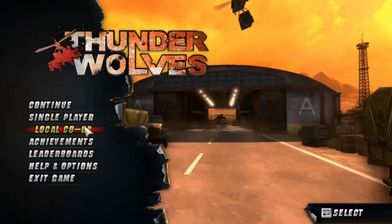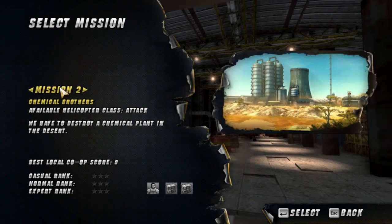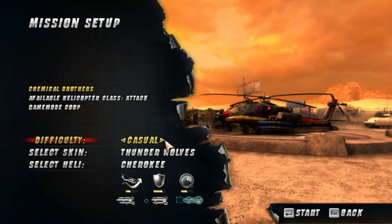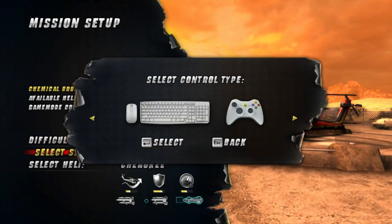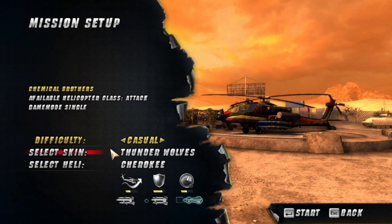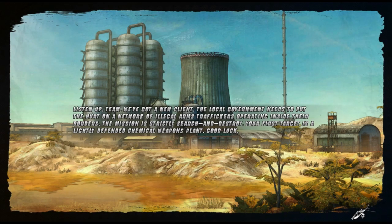Of course you have a tutorial to go through. We're not gonna do that. Let's just continue the game and start on Mission 2, which is the actual first mission of the game. I have some difficulty to set — I'm gonna put it on casual because I don't want to die terribly. Unfortunately, you cannot customize the controls, but you can select either keyboard and mouse or gamepad. And also if you unlock skins and helicopters, you can switch them around here.